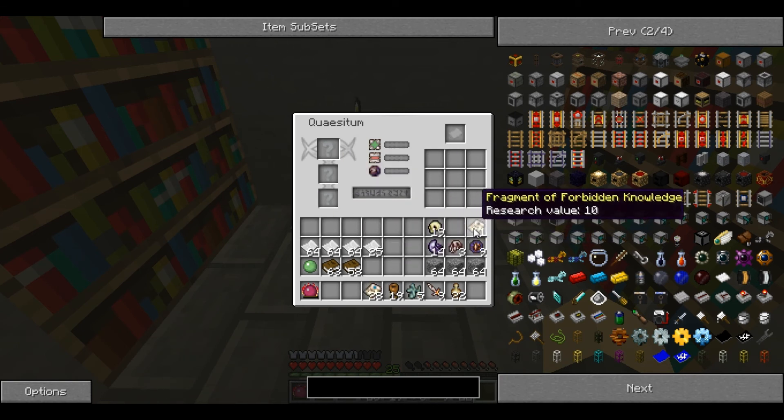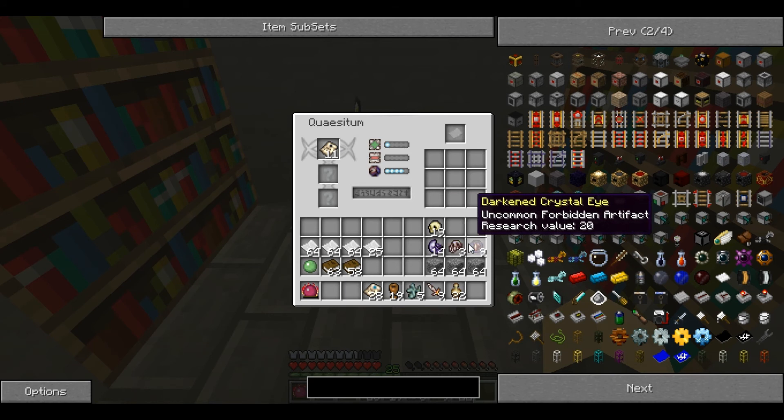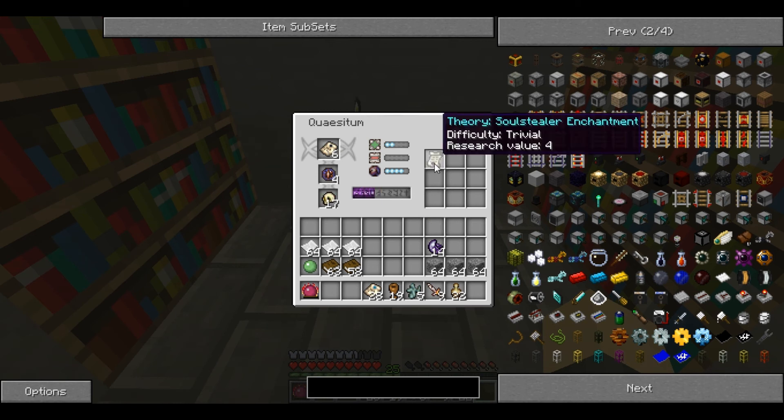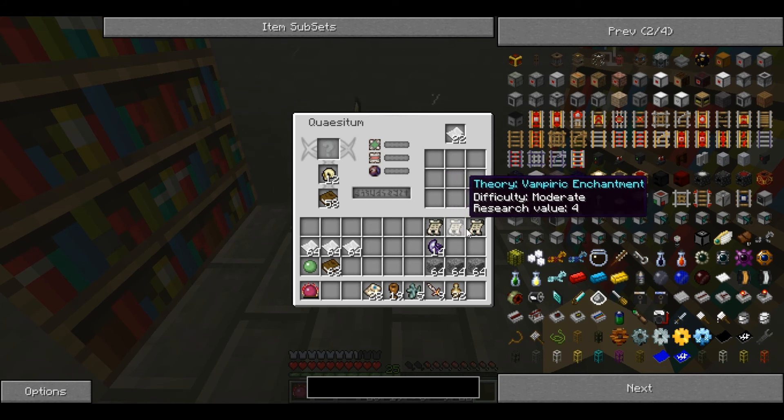Now that we've got a large supply of fragments of knowledge, you can use these to turn them into more than just fragments. You place the fragment in the top slot and it has a chance of success and loss — the loss is generally higher than with just artifacts. You place your most uncommon artifacts in there to boost it as much as possible. It's only a 47% chance. The idea is you're trying to get a theory from the fragments of knowledge. From those fragments I've created three theories: Soul Stealer Enchantment, Vampiric Enchantment, and the Dark Infuser. It comes with a difficulty level.